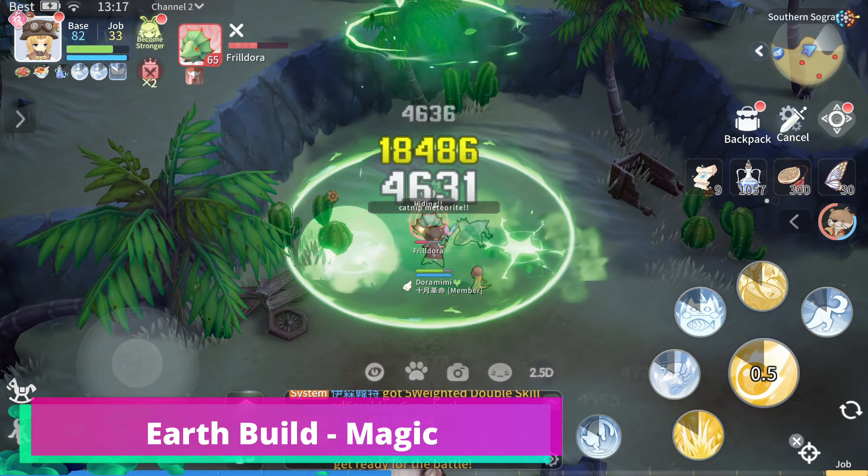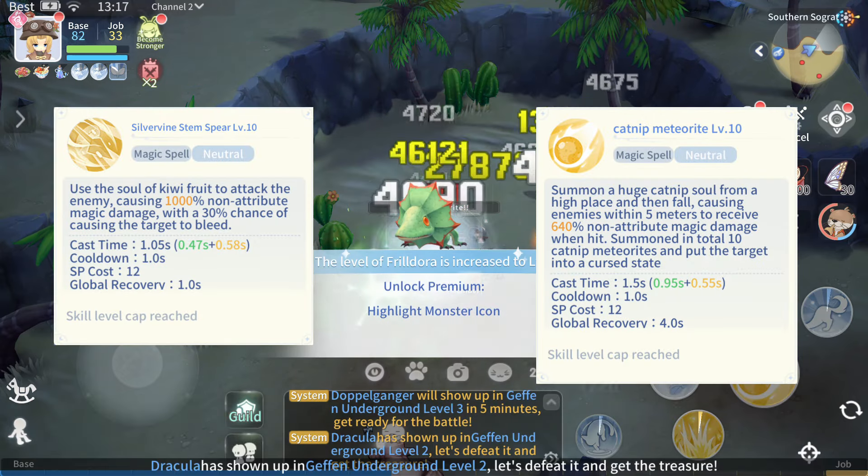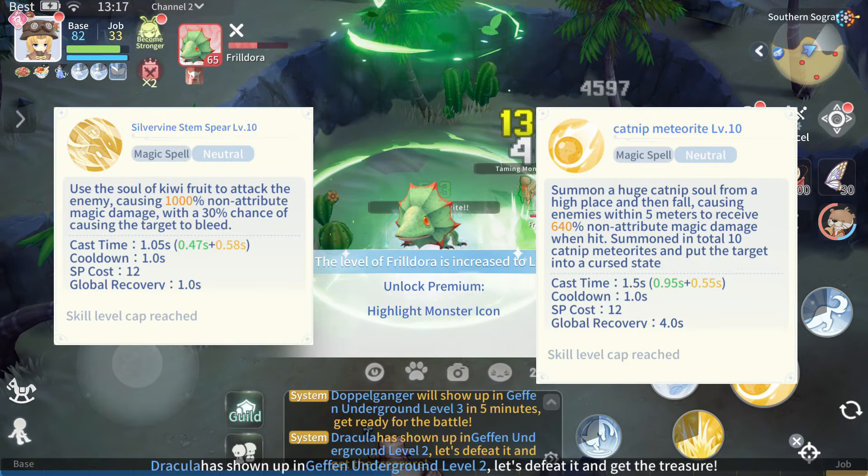For this build, we can either go with the Silvervine Kiwi Spear Path or we can go with the Catnip Meteor path.